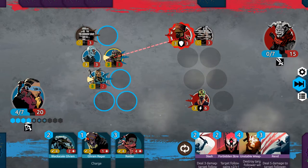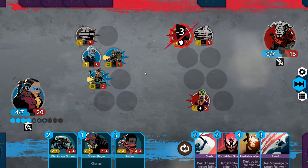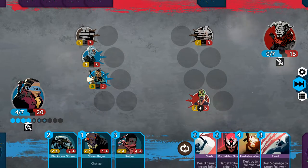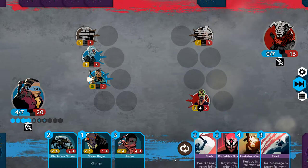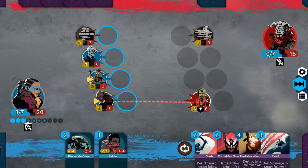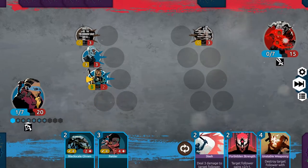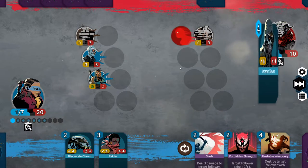We'll do that. We can get this up to three — not very helpful. I'm thinking we might charge and then rend this guy, or we can charge then unstable. I think that's the right choice. Charge. We can't unstable — it's too much. Because we can get in for five here, and we are looking pretty good for next turn.